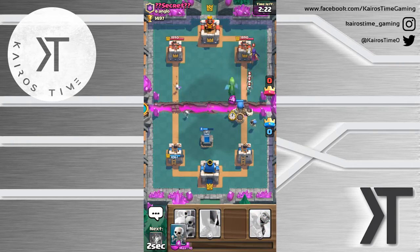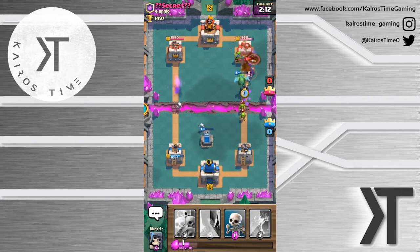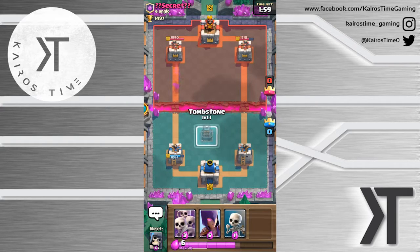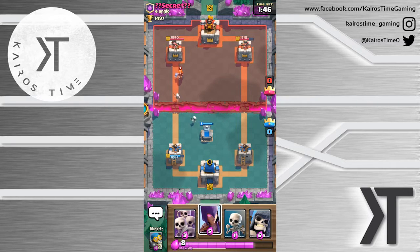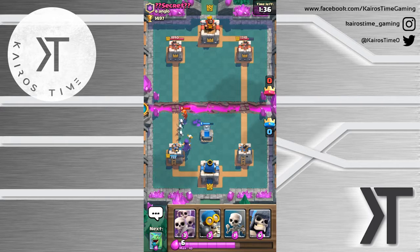He might be doing some sort of a spell cycle deck. We've got our Bomber right here. We'll go ahead and support with the Baby Dragon and try and get enough elixir for our Goblin Barrel. We'll get rid of that with that bomb - we've got some tower damage on there and that Baby Dragon got one hit. Maybe we'll go with the Tombstone again, do a little bit defensively. He does have that Rocket, and it looks like for whatever reason he's deciding to rocket stuff. We'll place this Tombstone defensively against that Valkyrie.